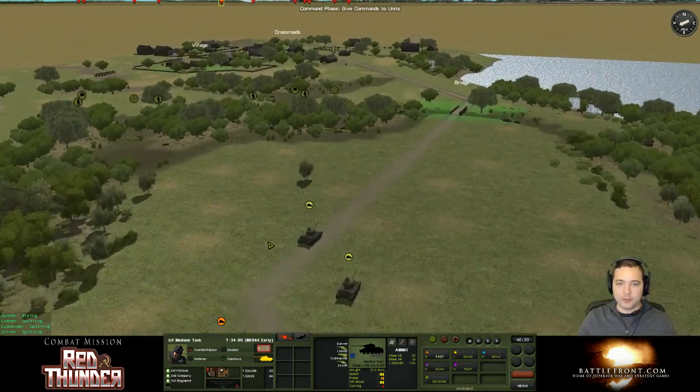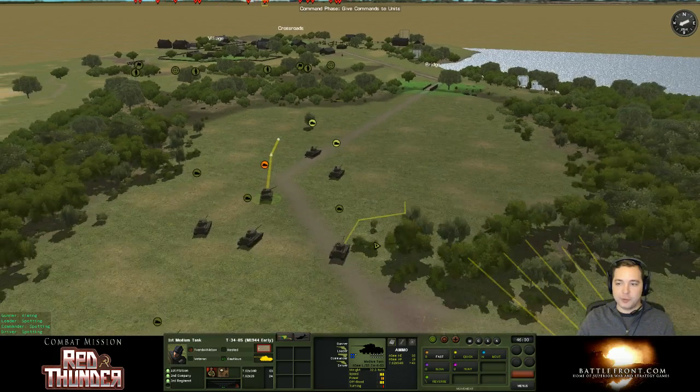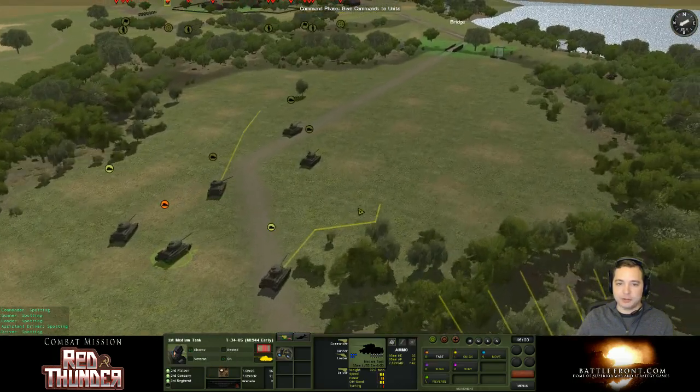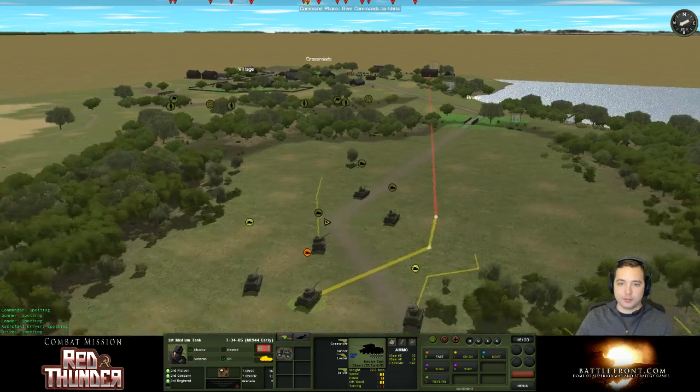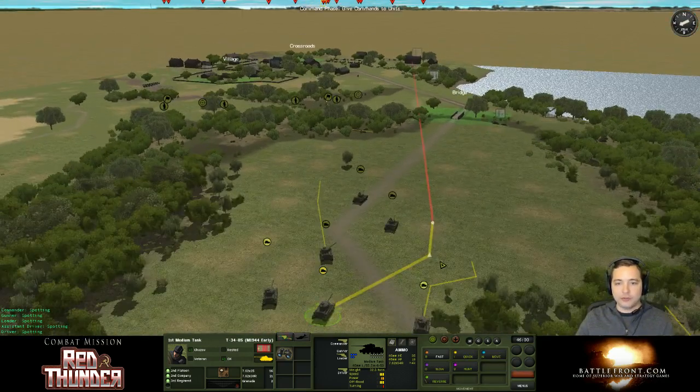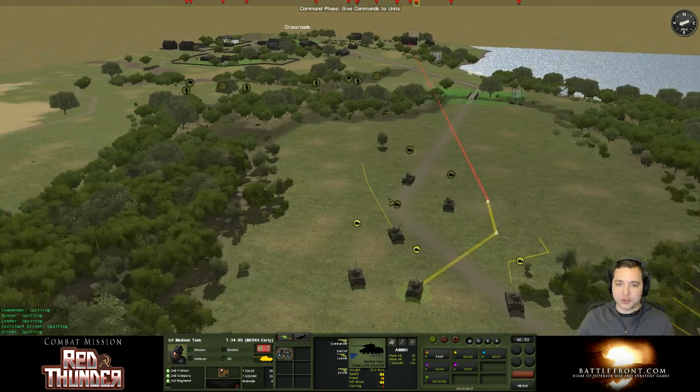We don't need to area fire there anymore. Move your backup — the commander's already dead, you can't get any worse off. Let's try and get another shot. There we go. So I got two tanks set to, once they reach their destination, they're going to start shooting the upper floor of that building where that machine gun team is.